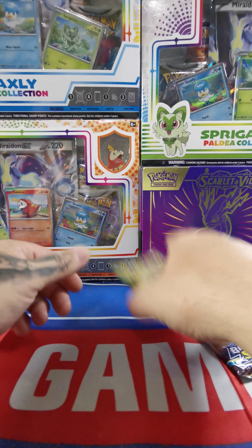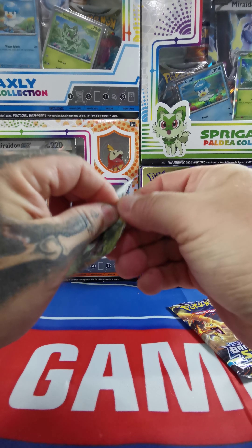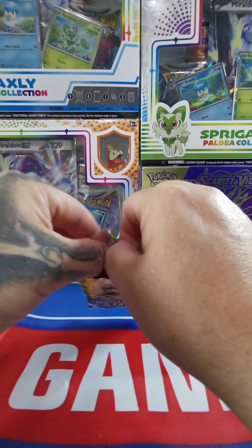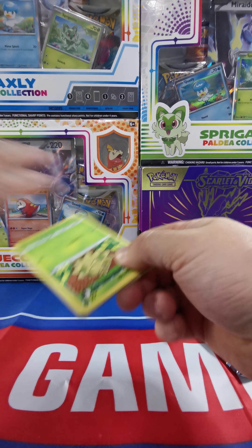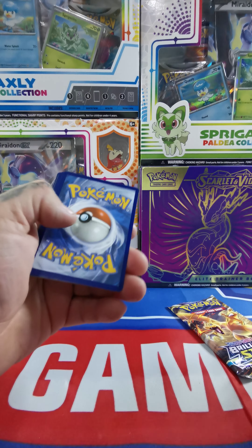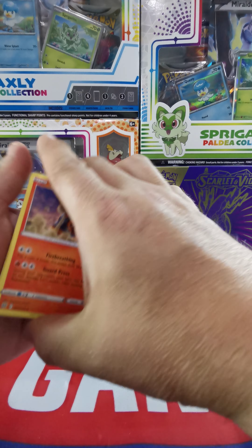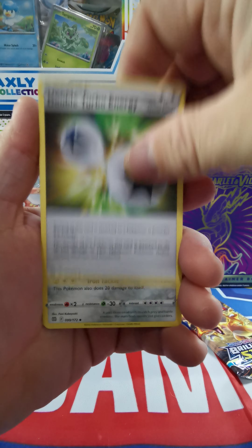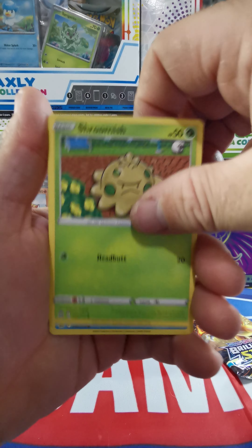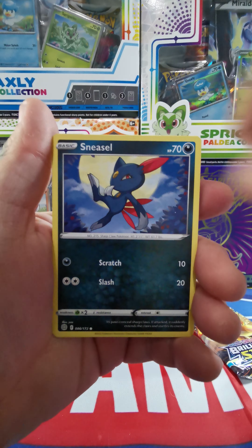We did not pull a single V from that — come on! Moving into Brilliant Stars a little early here. Usually we do this on the weekend, but it's my first full weekend off in quite some time. Plan on actually going fishing. Torkoal, Double Turbo Energy, Probopass, Shroomish, Piplup, Turtwig, Sneasel, Klink.